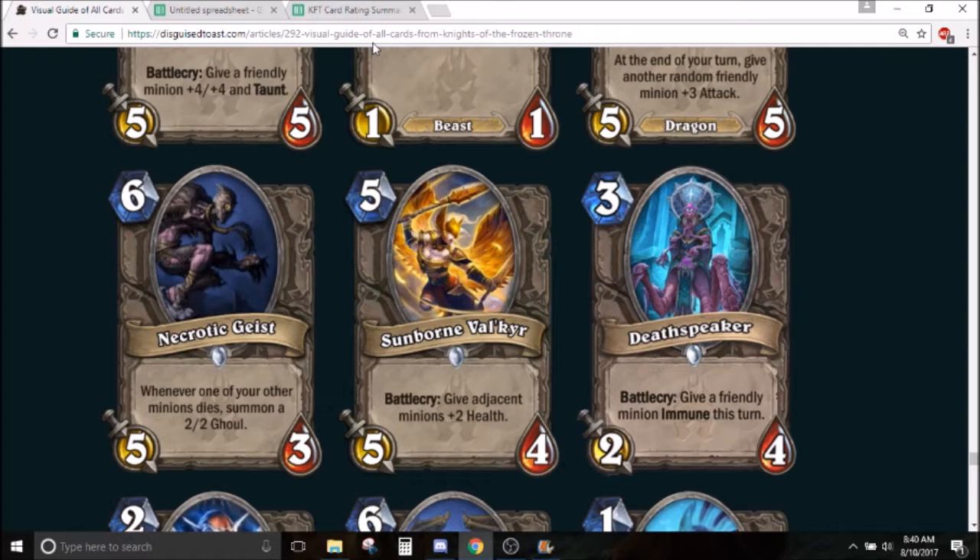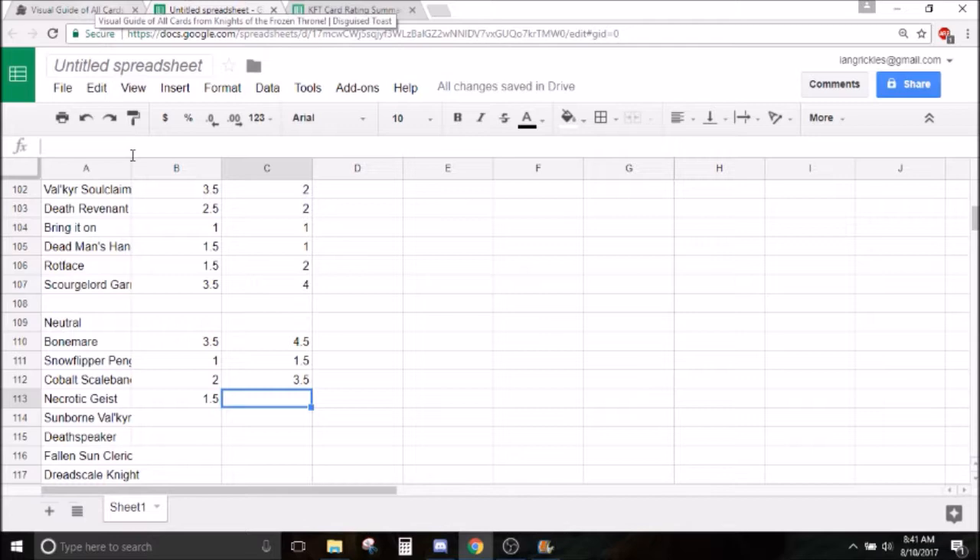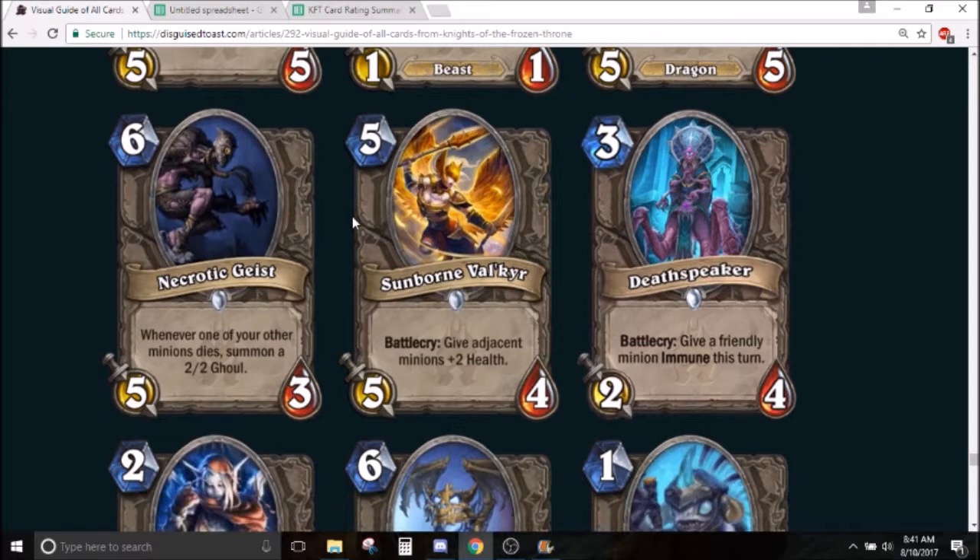I don't like giving cards straight 1s because so many cards have potential in a very niche deck, and if they have potential in a deck that can be built and win a game, I'll give it a 1 and a half. I think Necrotic Geist kind of fits that bill.